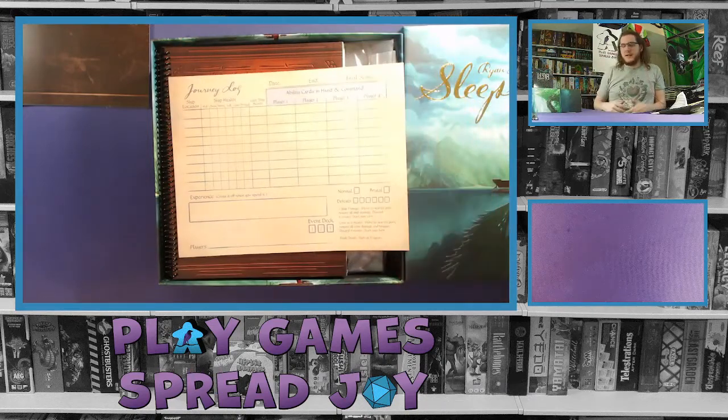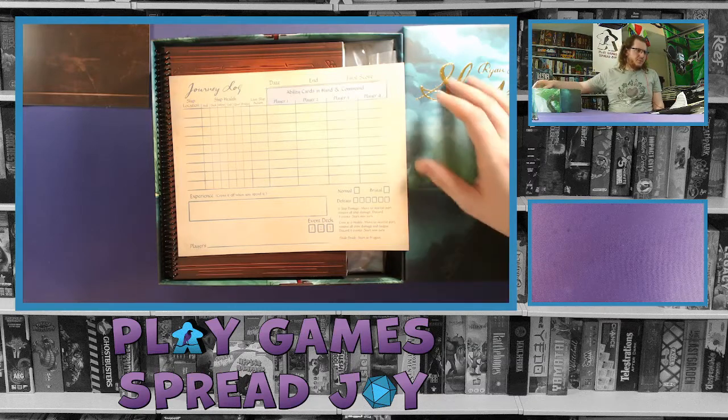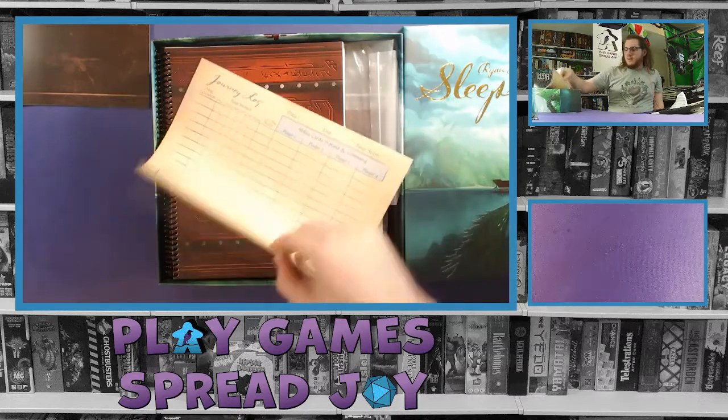You also get a journey log to keep track of things as you play. When you end a session — say after an hour or two — you can note where you stopped, what your ship currently had, what cards each player held. That way next time you open it up you can put it all on the table and know exactly where everyone was. It's much easier to set back up so you don't have to remember every single detail.